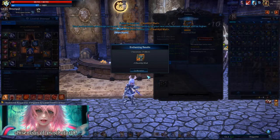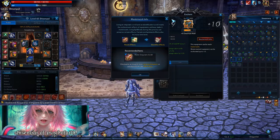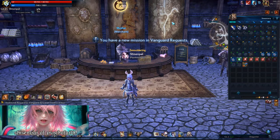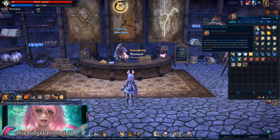After you get it to plus 9, this is when you want to start masterworking. So these are the items you're going to need. I'm going to take my gear out of my inventory. I'm going to use these intricate identification scrolls, and I'm going to use these master enigmatic scrolls.